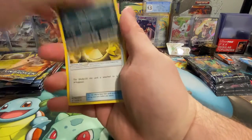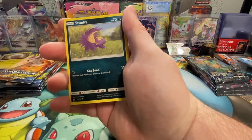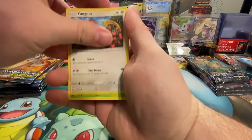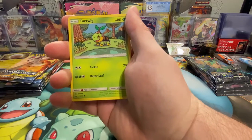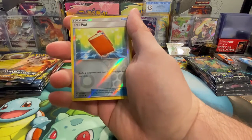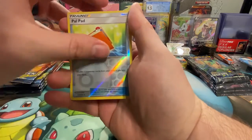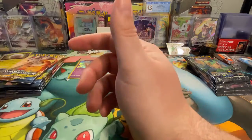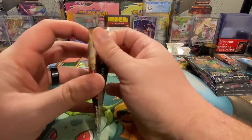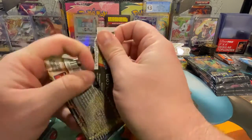I really like doing these versus battles. I should do more of them — it's been suggested. So waiting for Brilliant Stars to come out and then we'll get some more. Here we have a reverse holo Pawpad and a Beartic is the rare. Nothing on that one.